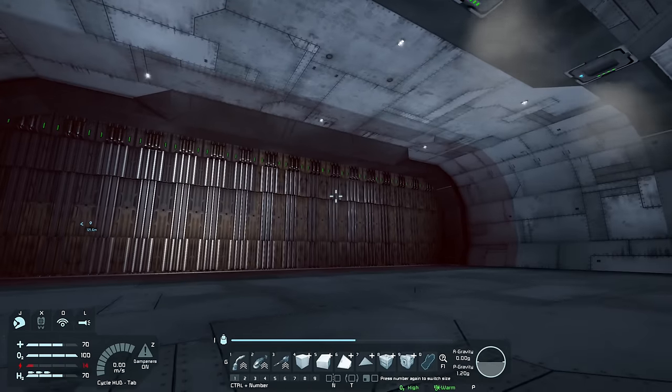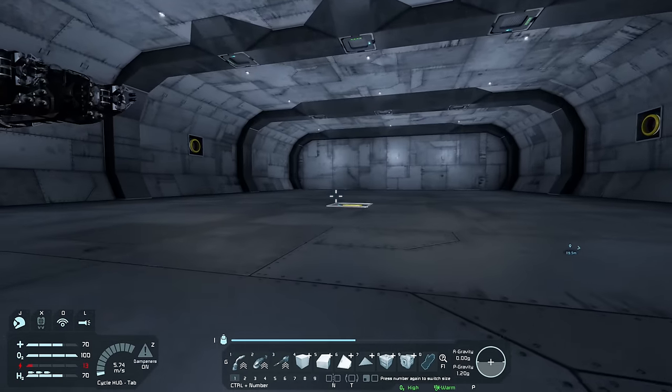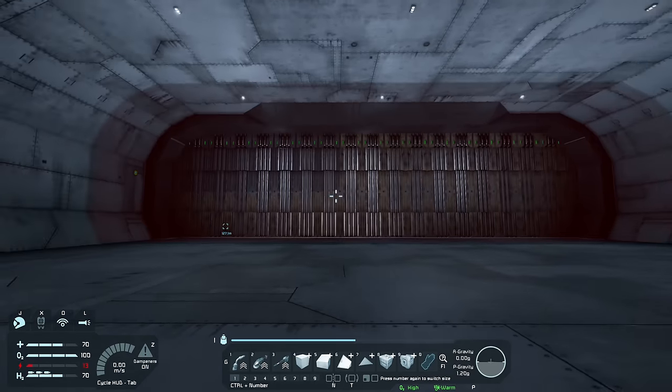Now if we move into the sensor's range, these will switch to depressurize and pull all the air out of this space. They can't right now because all our oxygen tanks are full, but after 10 seconds these doors should open. And voila — they open! Let's confirm it works one more time. Let's move out of the sensor's range and see what happens — the doors close, and after 10 seconds these should change to pressurize. And they do — fantastic.